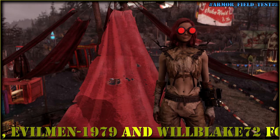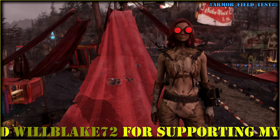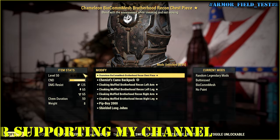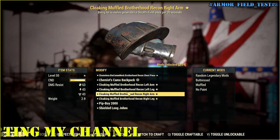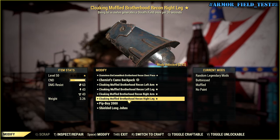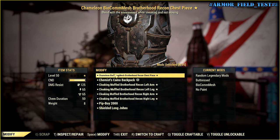So today I want to check another legendary mod for armor — it would be cloaking. We have four pieces of cloaking on Brotherhood of Steel armor. As you can see, all pieces have the muffled mod, save for the chest piece, which is actually chameleon.